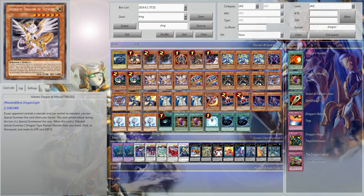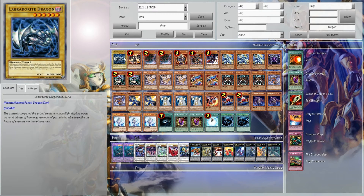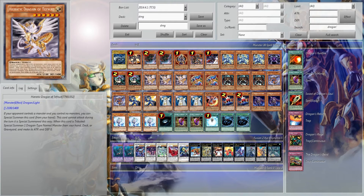One Labyrinth Dragon — that's your Teffanut target. It's okay if you draw him because he's a Dark, and you can just tribute him. Or you can send him for Light Pulsar or Foolish Burial.